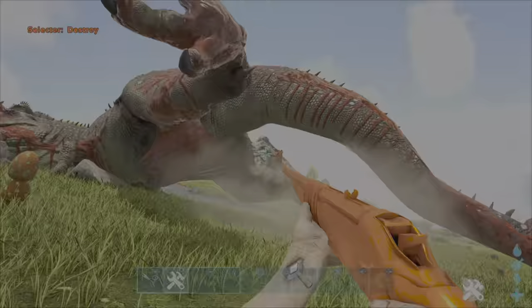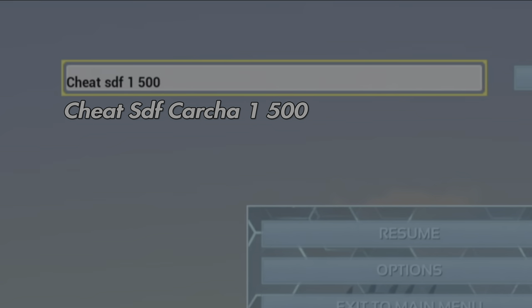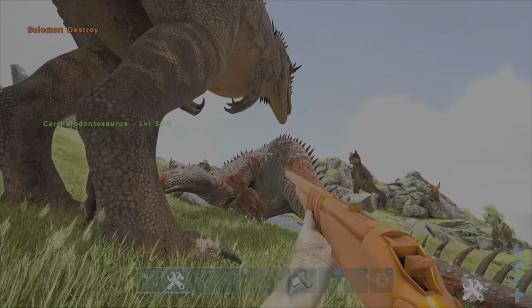If you then want a tamed carcha, type in the following code: cheat sdf 1 500. This will spawn in a level 500 tamed carcha.